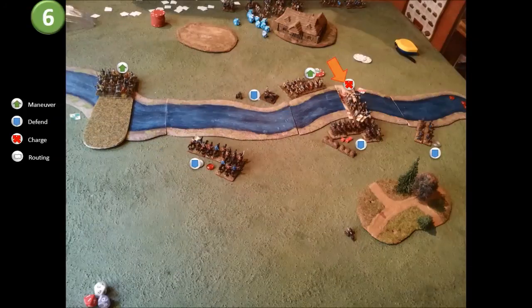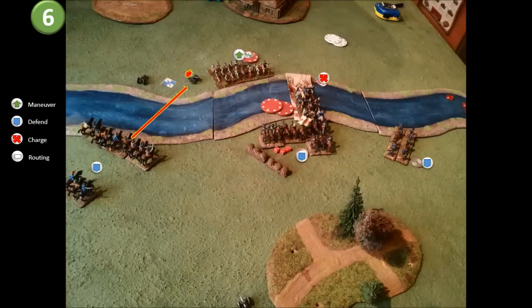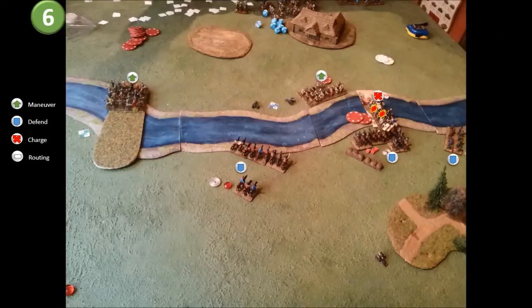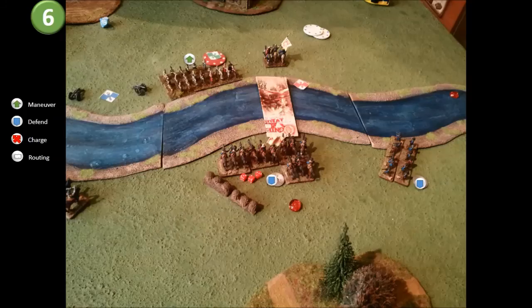Turn six. The Cossacks mount one more desperate attempt to retake the bridge, but with the Swedes entrenched and defending, they don't stand a chance. The Cossacks suffer from my dragoons taking fire in the flank — the bridge is like a shooting gallery. On the left, the veteran raiders caracole and knock out the second cannon. On the bridge, the Cossacks take two more hits from my raiders and are wiped out. The Golova survives and withdraws. One final look at the bridge, fully controlled by the Swedish forces.